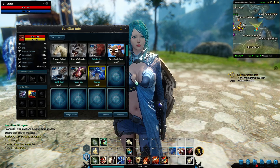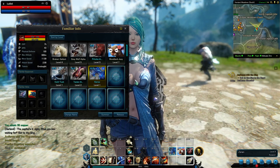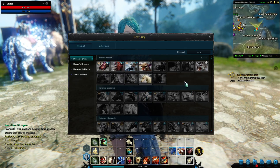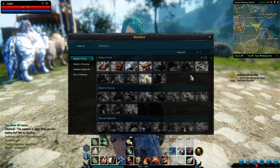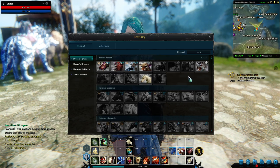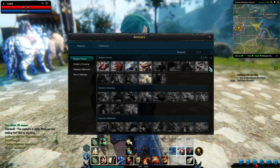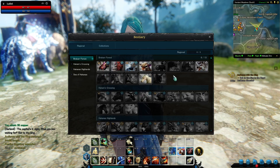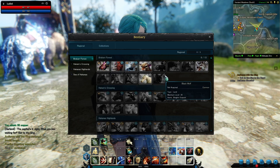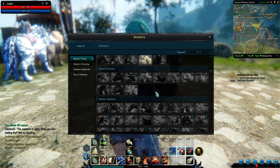Mounts can be found all over the world. There is something called a bestiary that will list all of the different mounts available within each zone. For the starting area, which is Bikara Forest, these are the mounts you can get. Mounts are rated by a star system — one star being the lowest, two star being a better grade, and so on.